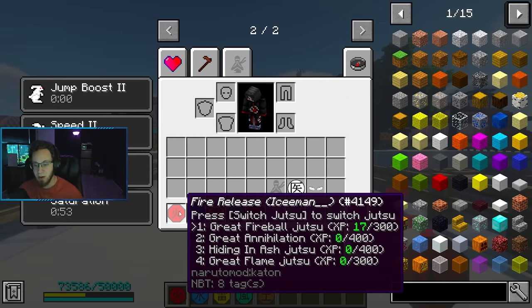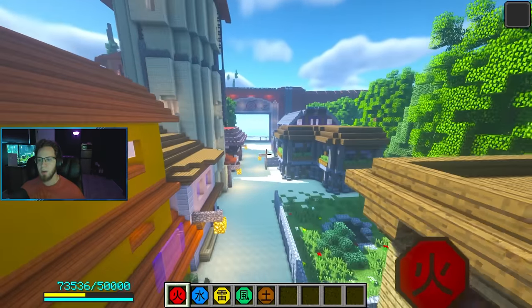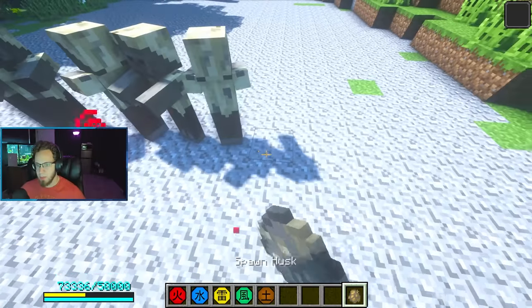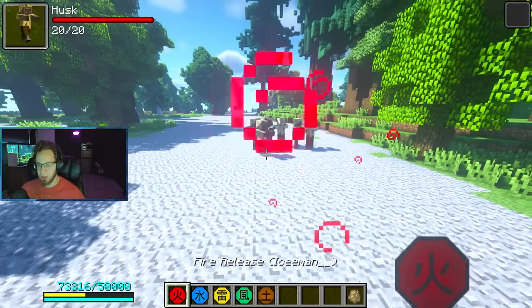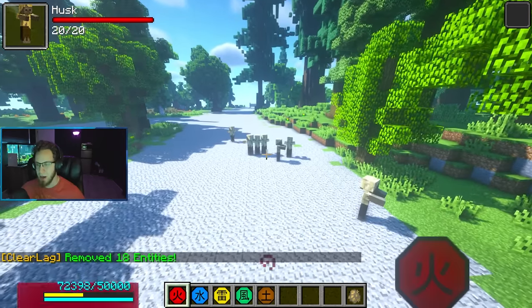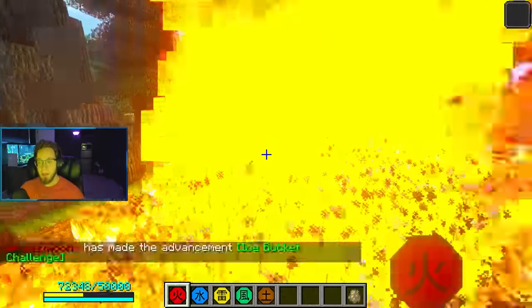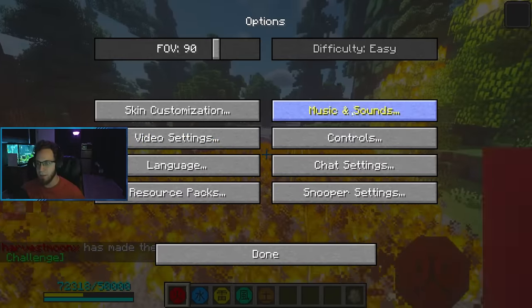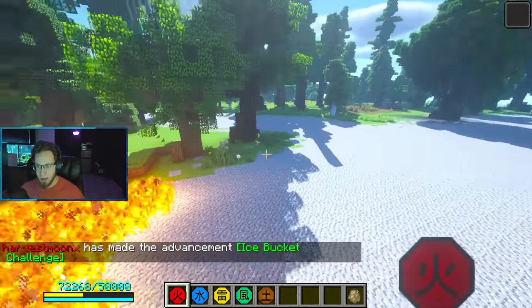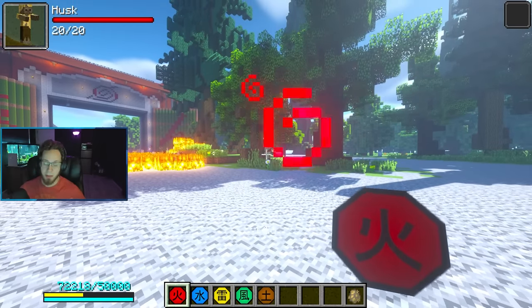We're moving on to Great Fire Annihilation. Let's go out of the Leaf Village so we have some open space. I'm also going to spawn zombies so you can see how powerful these are. I think this one you have to charge fully. There are actually sounds in it - let me turn up my volume so you guys can hear that a little bit better. I'm gonna use this jutsu again - just listen for a second.